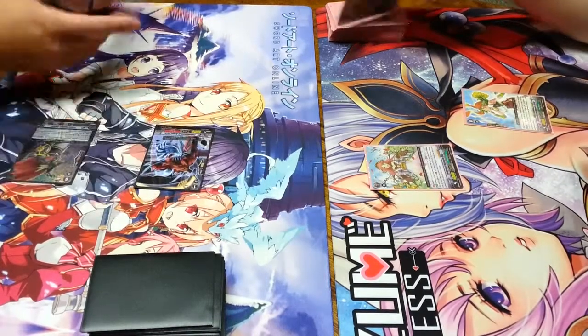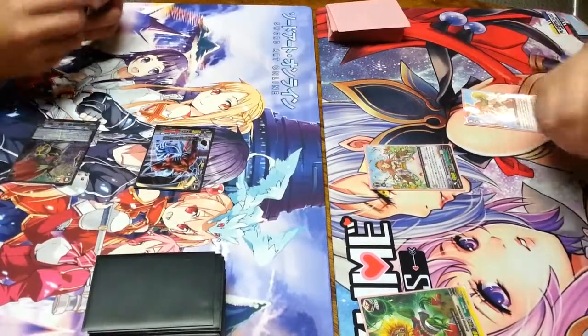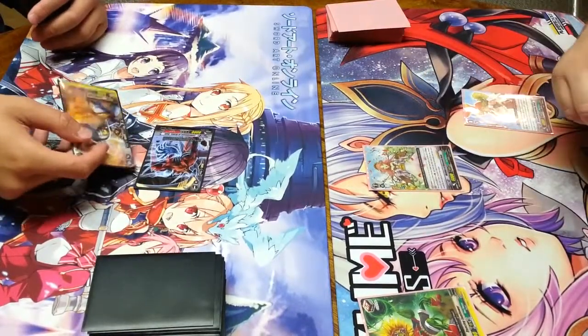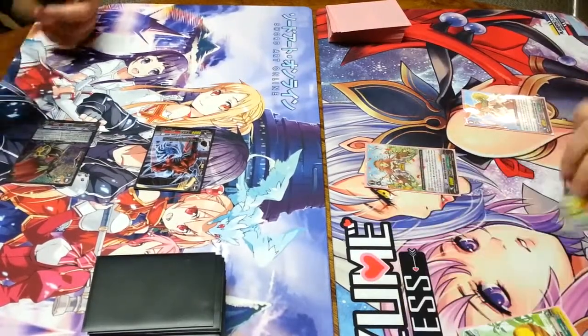And I'll attack with 13. I'll let it through. Plus five to Vanguard, and draw. Check first. And then the plus five and heal. Okay, because of luck. I was a little too fast there, guys. Make sure you don't do that at home.